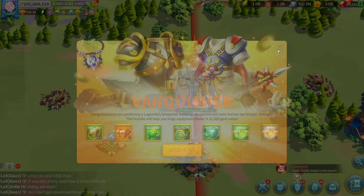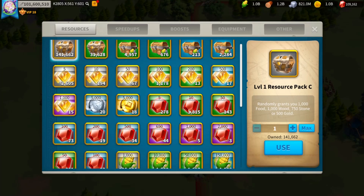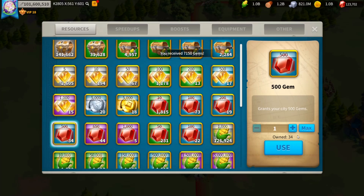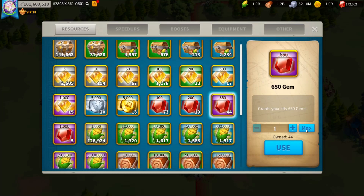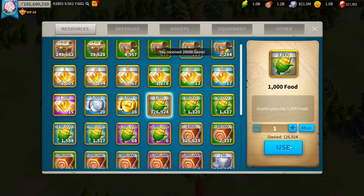Oh look at that, pop the vanquisher bundle — I'm sure he'll buy that. And then lastly is gems. So he's starting at 109k gems, he wants to open up all of his gems. He's already at 172k gems, then 183k, then 217k gems. He had over 100k gems in token form — that is just crazy guys.